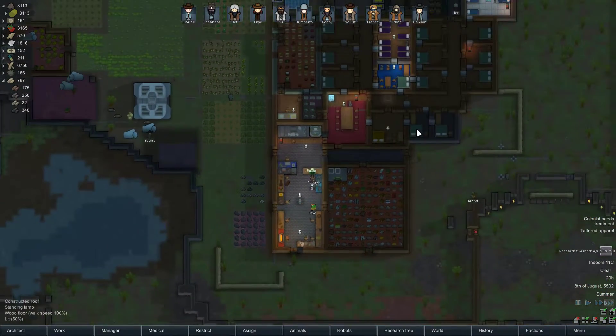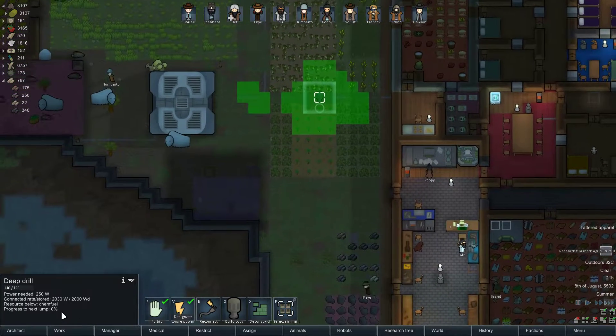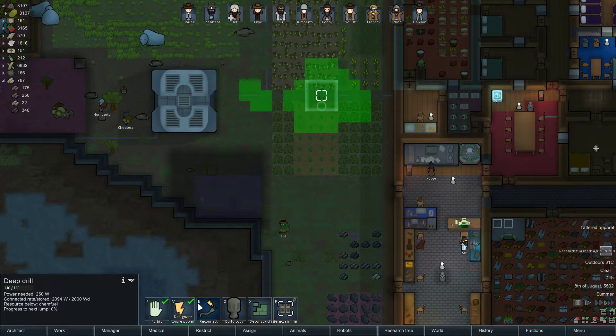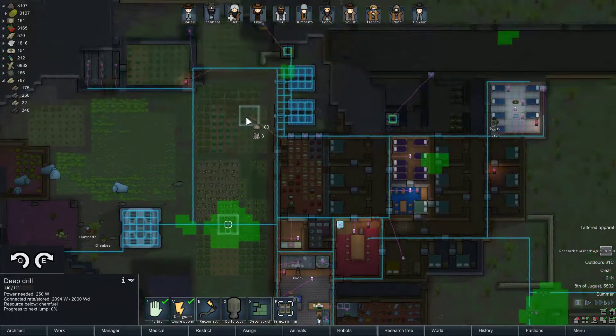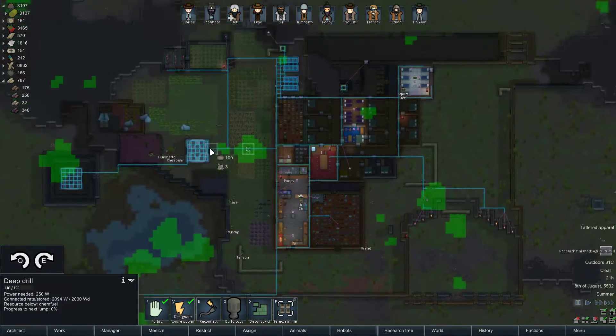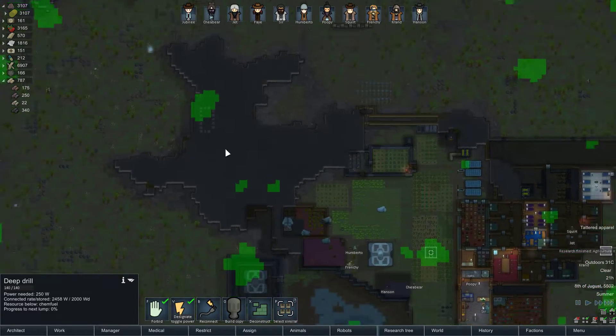I do want to put a couple of turrets around. What's this one? Chem fuel — can I reinstall this? Not really. Let's see what happens. There's resources there too — there's resources everywhere.